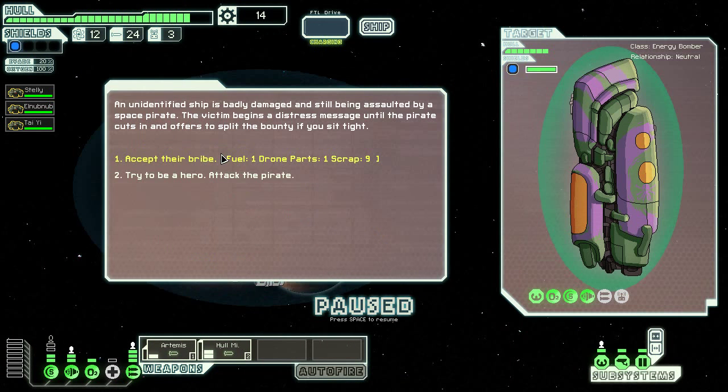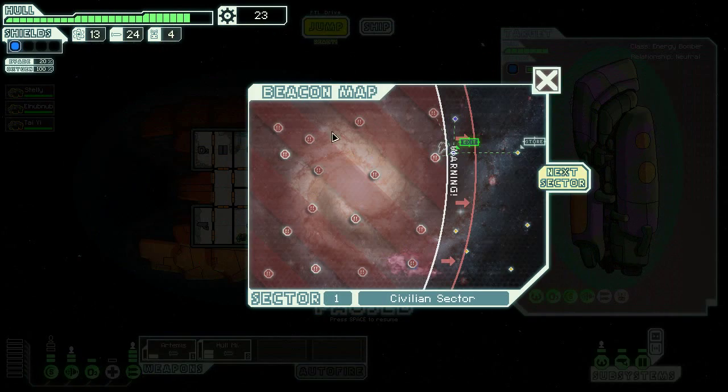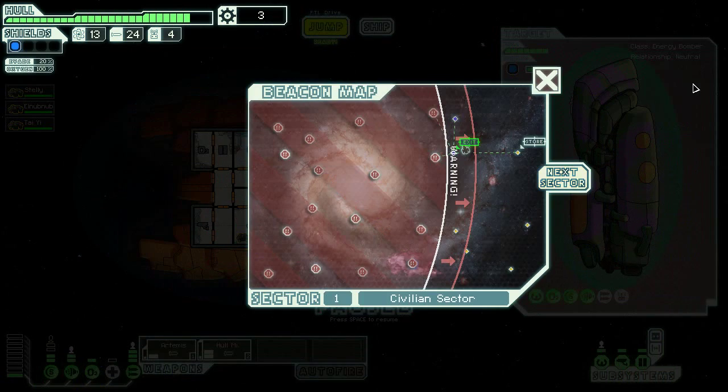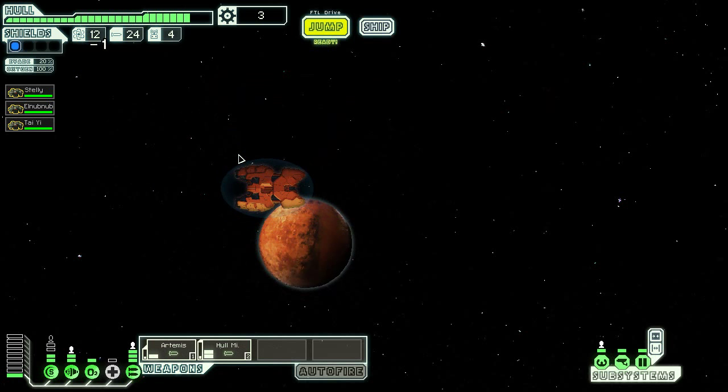Drone control can't use drones for weapons — could possibly buy a repair drone but it's not the same. Cloaking would be fantastic to have early but that's a pipe dream. That'll let me tweak my power as needed. Down to the exit — I don't know if there are any good missile weapons available. Do I want to fight this Zoltan ship? Nope, I'm gonna accept their bribe. Would have loved some scrap, but can't always get what you want. Next sector — rock sector or engine sector? Let's go engine sector.